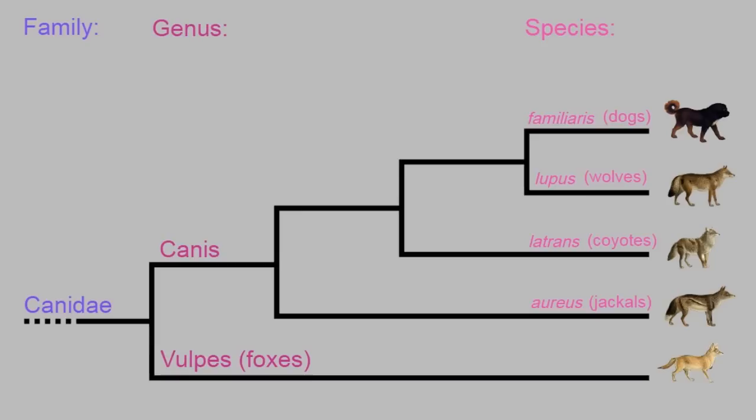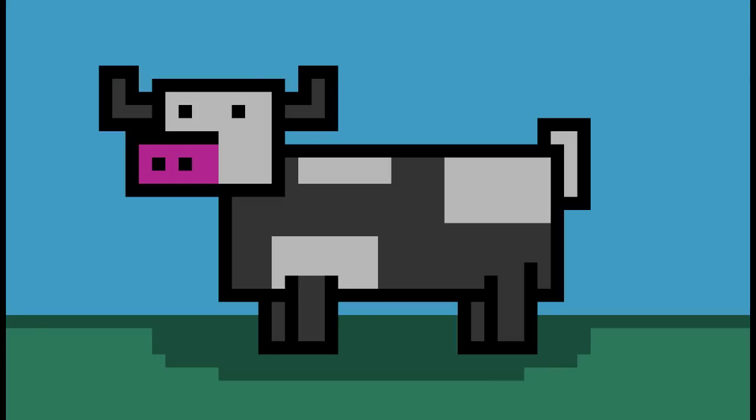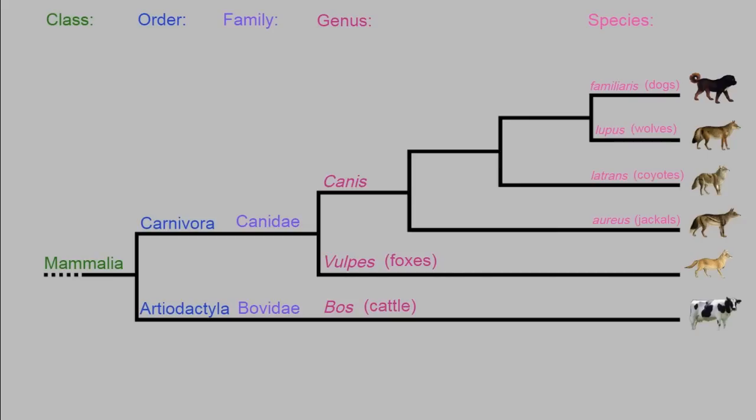As you may have noticed, the lower the clade, the more specific it becomes, and the more closely related members of that category are. For instance, a dog is obviously more related to a wolf than a cow, even though they're both mammals, as cows are in an entirely different family and order.